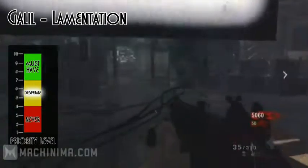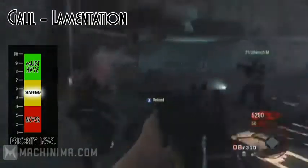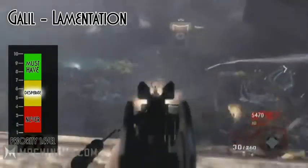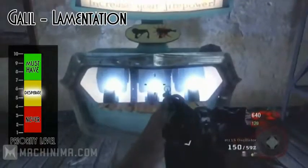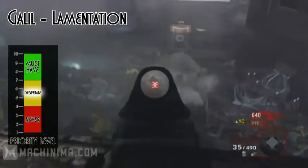The next assault rifle is the GALIL, and when you upgrade it, it becomes the Lamentation. The effect gives you a precision red dot sight and increased damage. This assault rifle stands in the desperate scale at a solid seven. Notice the trend — all the assault rifles are seven because they're almost equal in how powerful they are. Some have secondary attachments which add a little more, but at the end of the day they're all pretty much just a seven.